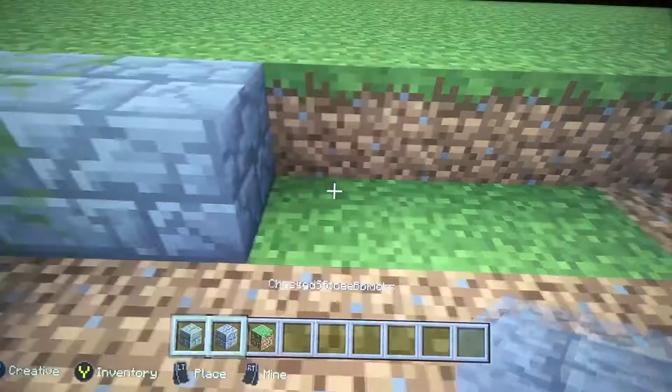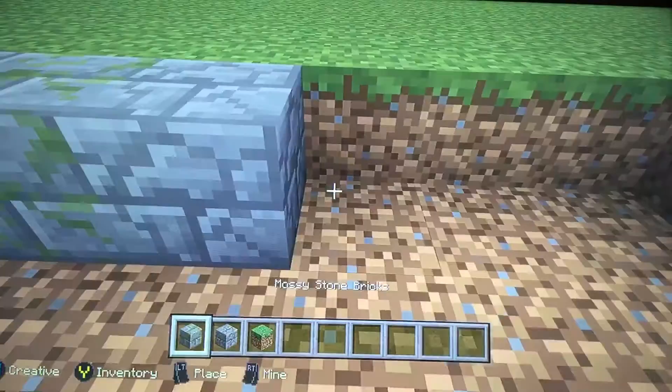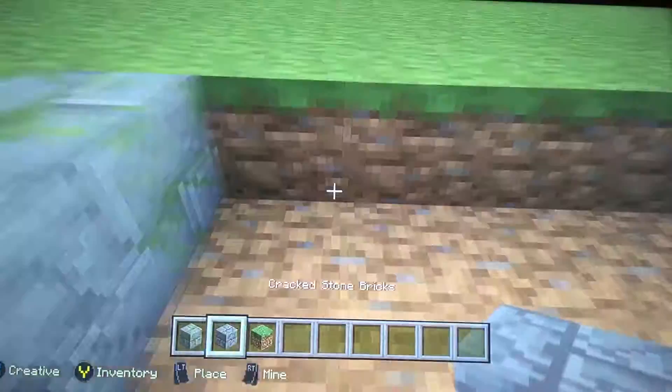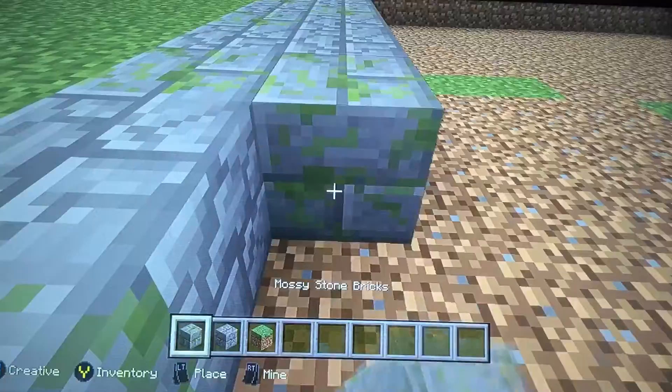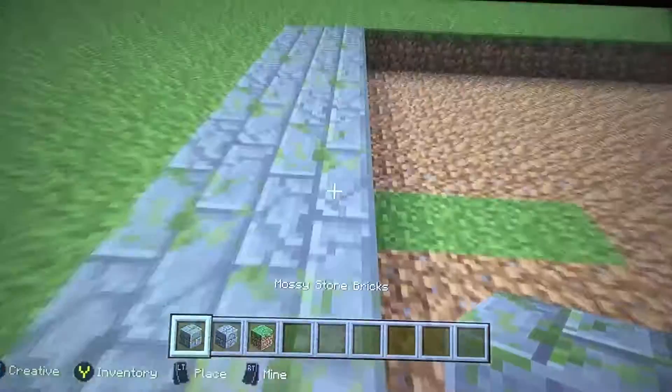Now what I'm going to do is add some mossy stone, keep going on. Okay, so that's one row, and then we're going to switch it up. Yeah, and then we'll keep going. I want it to be a modern house.